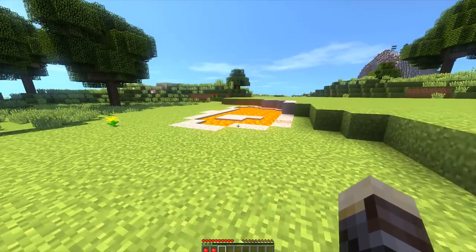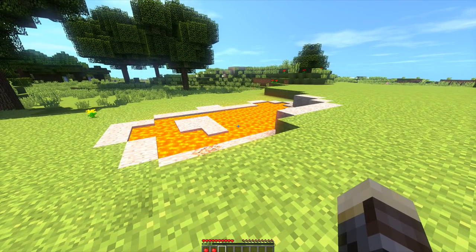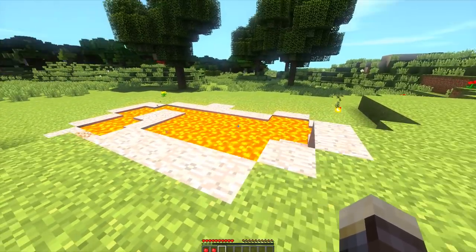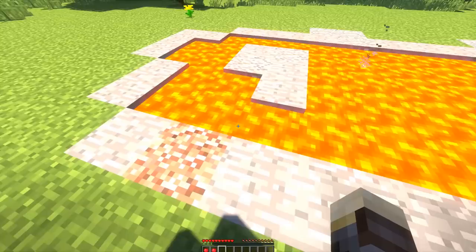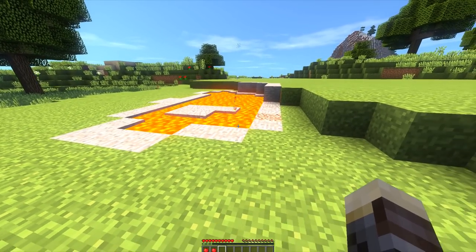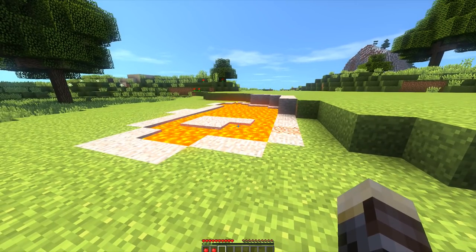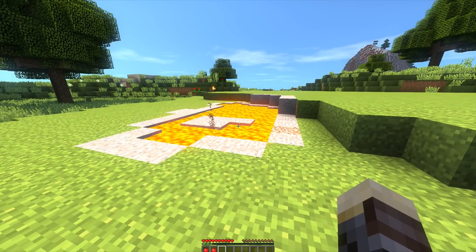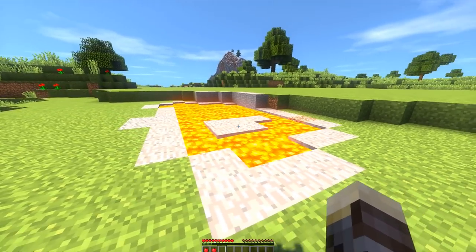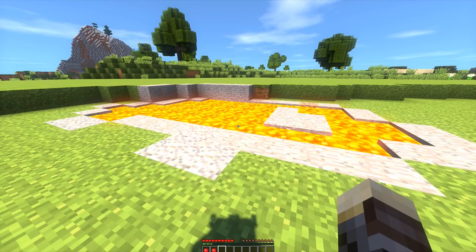Right in front of me you can see we have a lava pit, and this lava pit is no ordinary one. I made it look like a regular lava pit — we added some stone around here as well as other blocks you'd normally find in a Minecraft world. It's pretty much an artificial one, and the entrance is on the inside of it. I'm going to show you guys how to build this, but first let's look at how it works. I'm going to jump straight into the lava and enter our base secret-agent style.